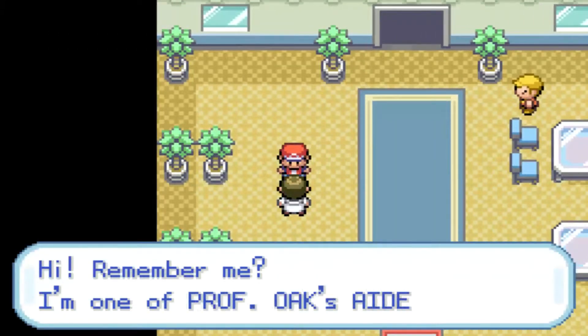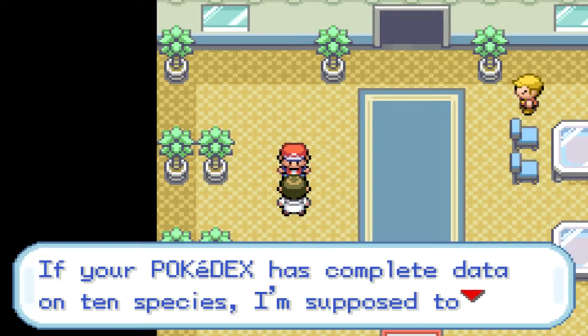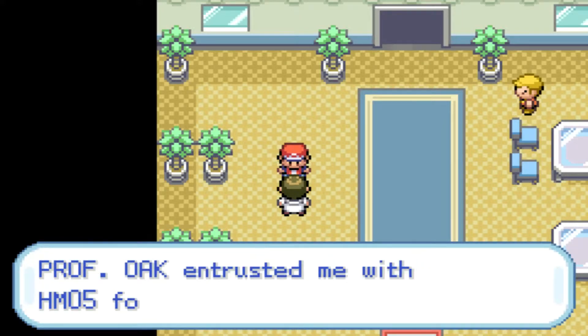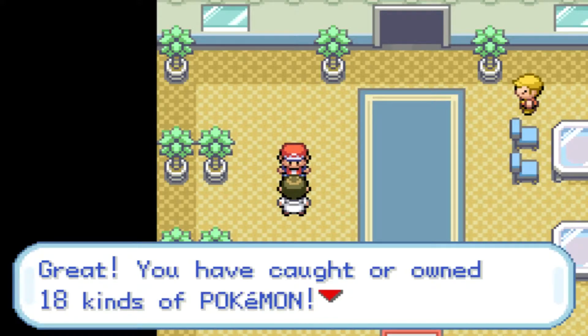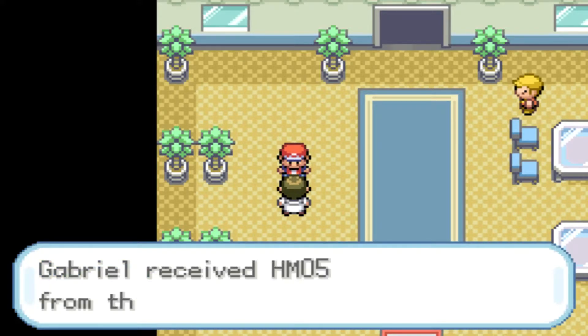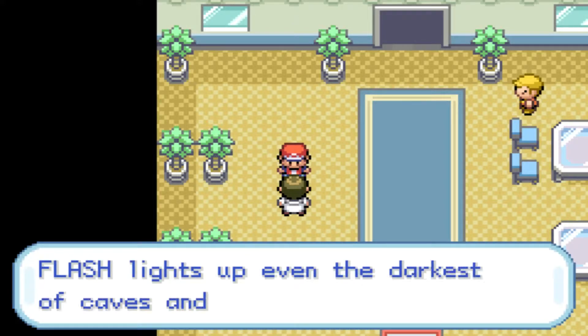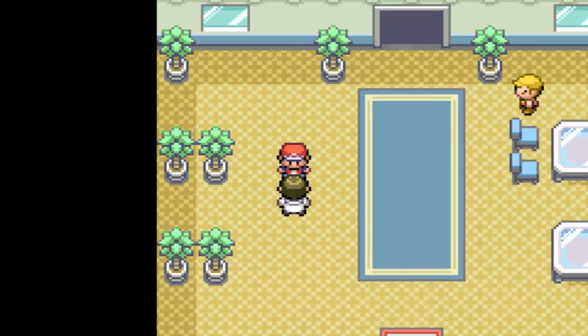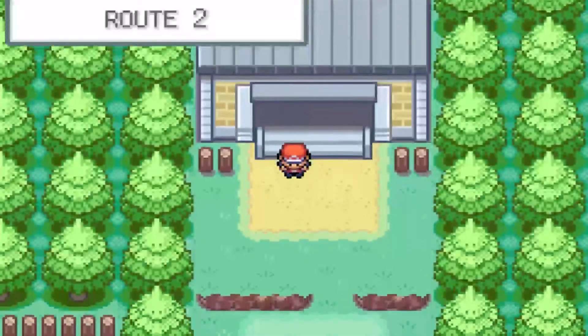Aha, here you are. Hi, remember me? I'm one of Professor Oak's aides. If your Pokedex has complete data on 10 species, I'm supposed to give you a reward. Professor Oak entrusted me with HM05 for you. So Gabe, do you have 10 Pokemon? Of course. You have caught 18 kinds of Pokemon - congrats, here you go. And I received HM05. HM05 contains the hidden move Flash. Flash lights up even the darkest of caves and dungeons. Nice, and it will come in handy big time.